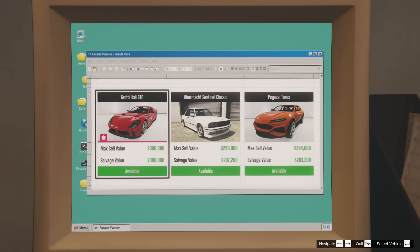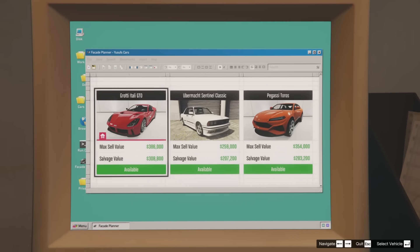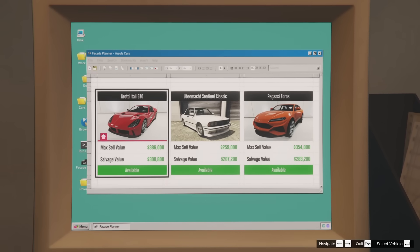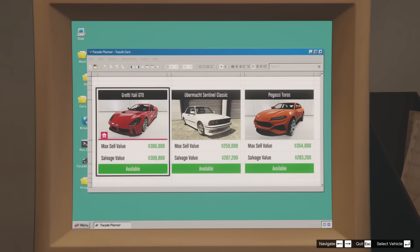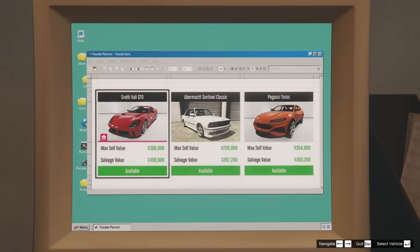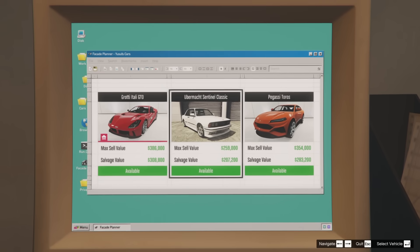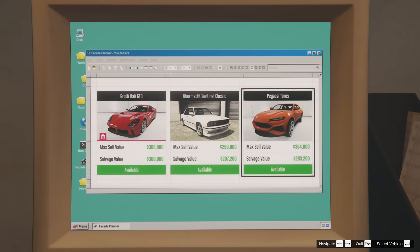Within the chop shop this week, these are the vehicles available to be stolen. You can keep the Grotti Itali GTO this week by completing the gangbanger robbery — definitely something I would recommend doing if you have access to it. The Grotti Itali GTO is one of the best, if not the best, sports car in GTA Online for circuit racing in the sports category. The Ubermacht Sentinel Classic is stealable by completing the Duggan robbery, and the Pegasi Tauros is stealable by completing the cargo ship robbery.